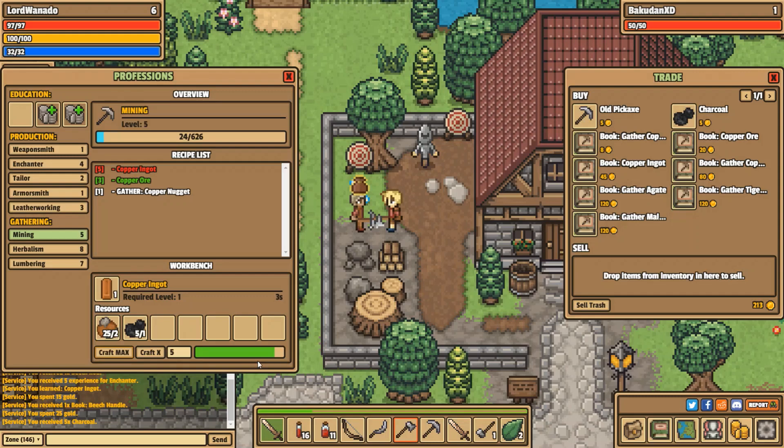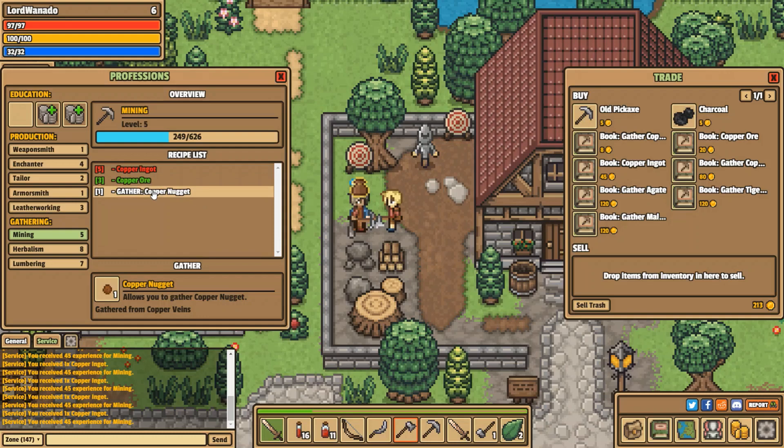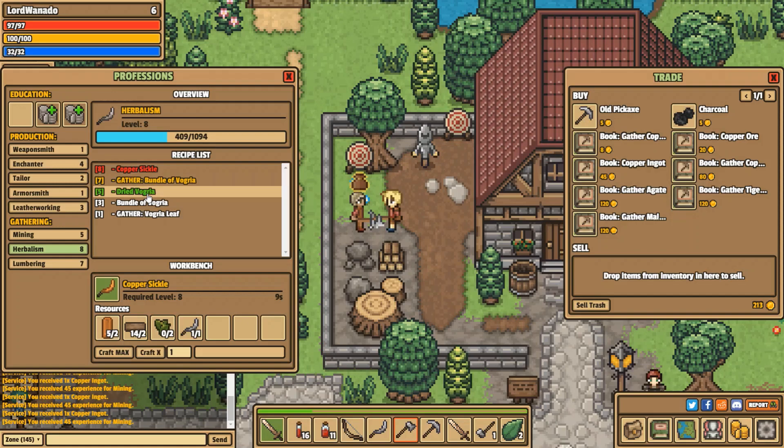This is a good time to talk about experience. You'll notice different colours — it goes red, orange, green, white. As you level up, they transition lower down the level. Basically red gives you the most amount of experience per action, orange gives you the next amount, and green gives you the least. Once it gets to white, you no longer get experience for doing that action. So if I gathered copper nuggets, I wouldn't get any experience for it, but it would enable me to craft — you would still get experience if you converted them into copper ore. It's a way of meaning that you can't just continuously farm the lowest level thing. So if we look at my herbalism, I don't get experience for these two, I get the most for this one, then I get reduced for this one and reduced for this one.